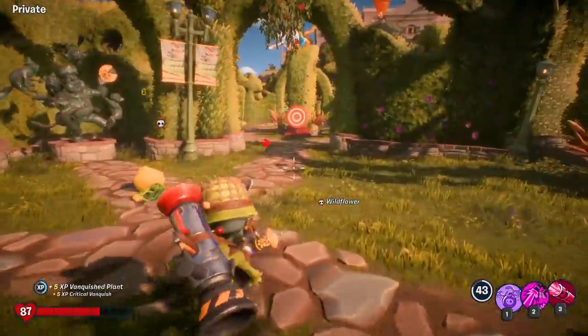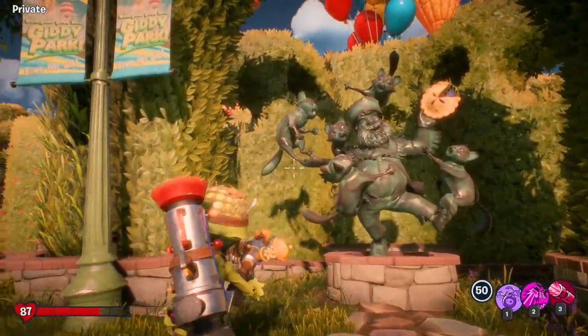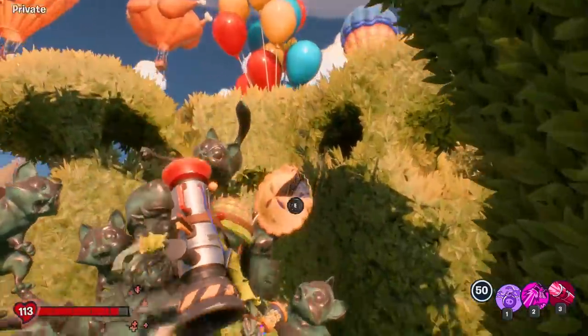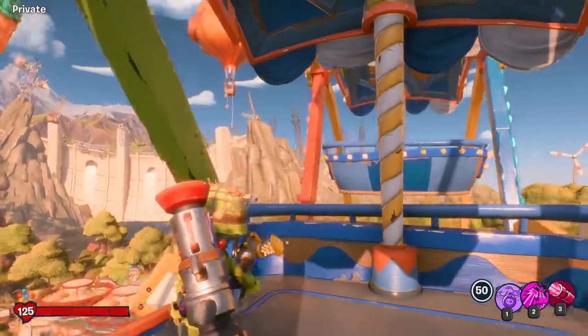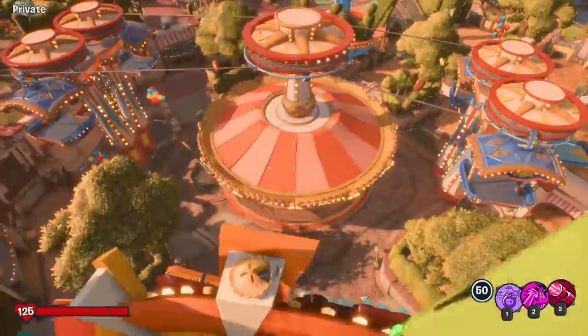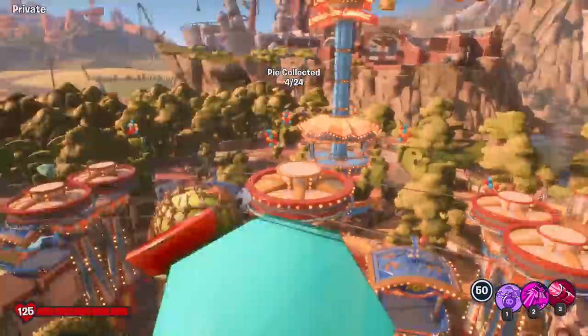I am in the middle of Giddy Park now by the Folly Trolley. I turned on AI so I actually have to deal with enemies. But there is a pie here in this Crazy Dave raccoon statue — just go up here and grab it. Number three for us. Looks like there's one right up here too. Let's see if I can make the jump and get that really quick — nailed it. Pie number four of 24.